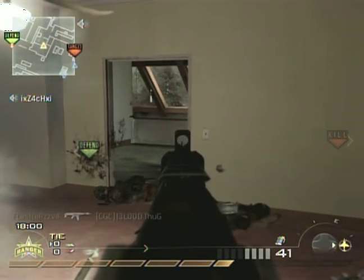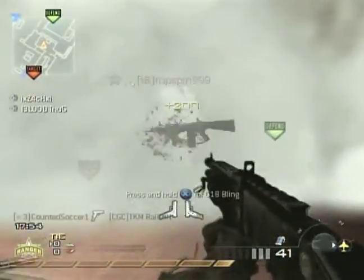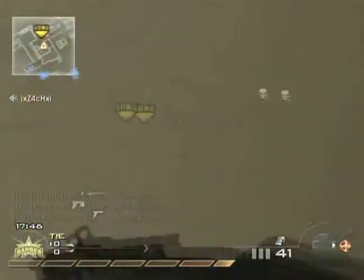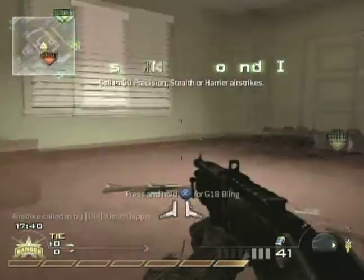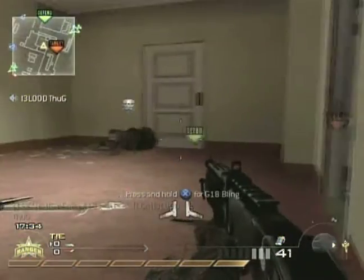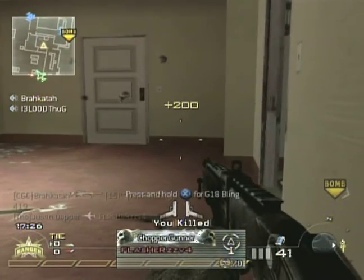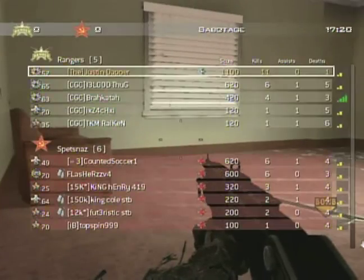Let's talk about the two old maps first. Crash and Overgrown, obviously, are just amazing maps. I loved Call of Duty 4 and loved playing them. But I don't think that they took into consideration the new aspects of Modern Warfare 2 when putting these maps into the game. I feel like Crash has gotten way smaller because of all these Marathon Lightweight kids. Maybe just because I've been playing Capture the Flag, but I feel like everybody's just running across the map really fast and the spawns keep switching.